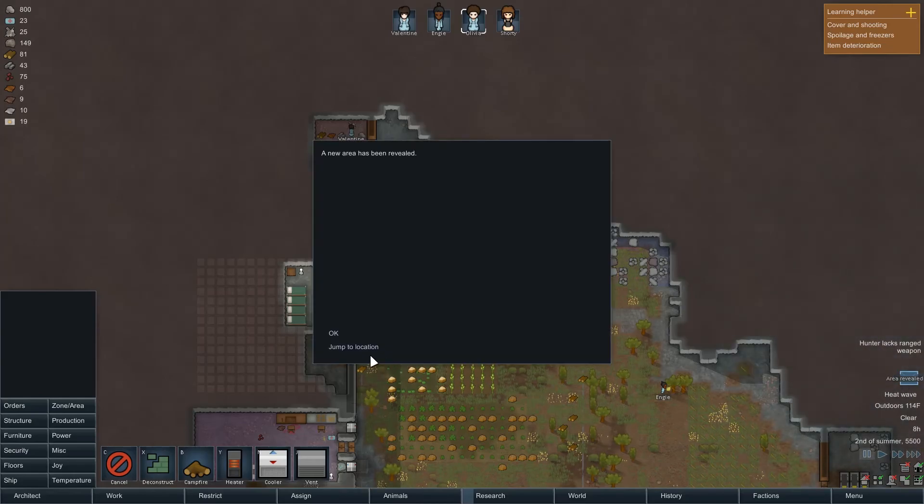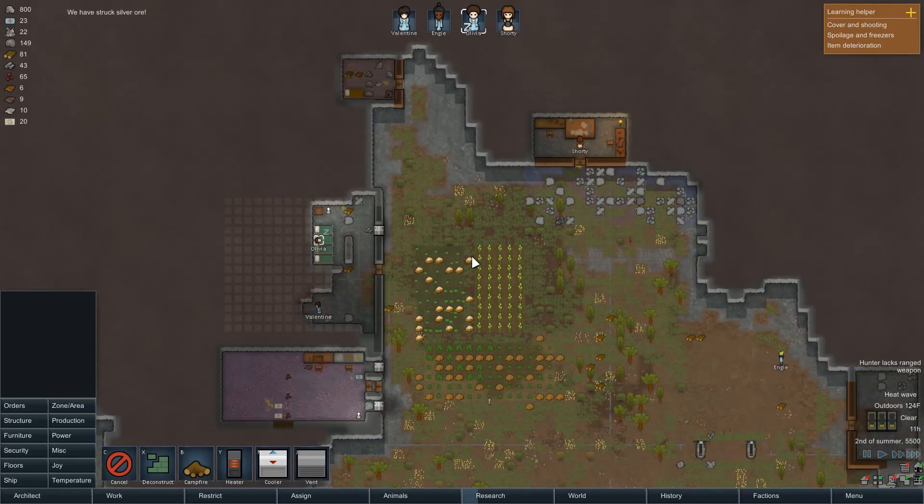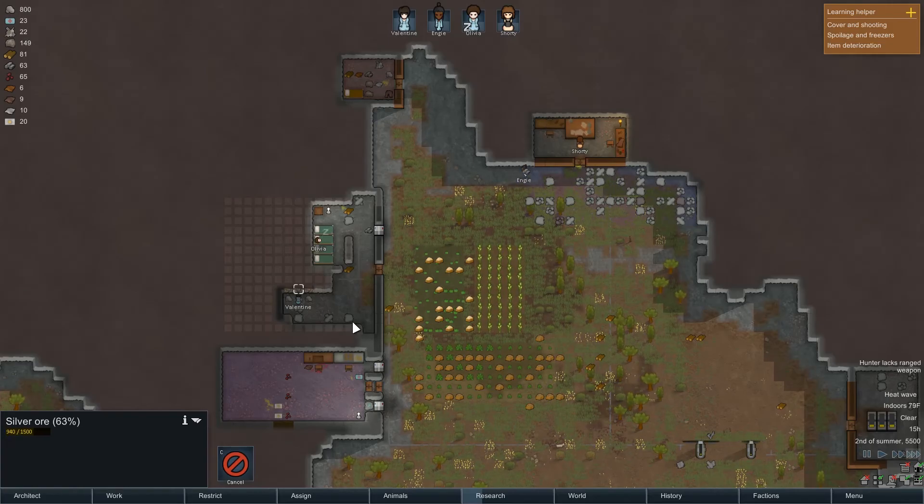Area revealed. I just opened up that one little... what a turkey. Oh, I struck some silver! Is that going to go right to my money, or do I have to mint that? I don't know what the answer to that is. Is this still silver? Wow, it's a lot of silver. What is this over here? Steel — that's a steel wall.